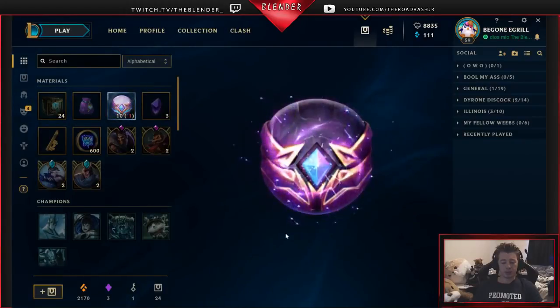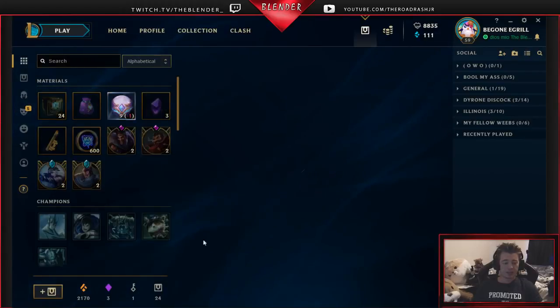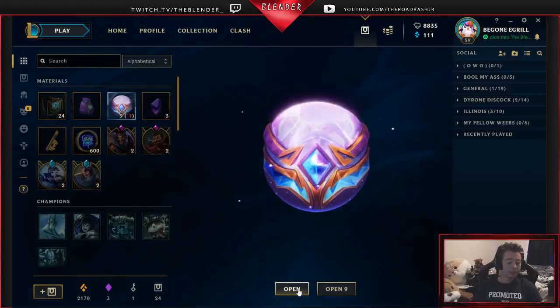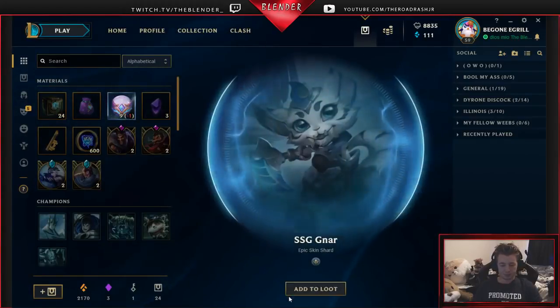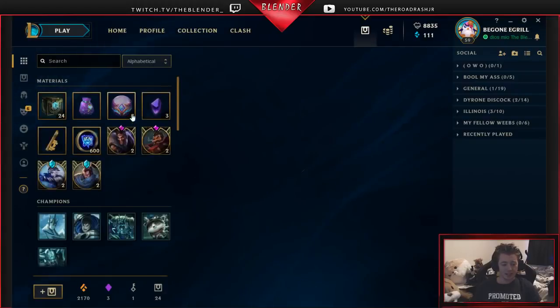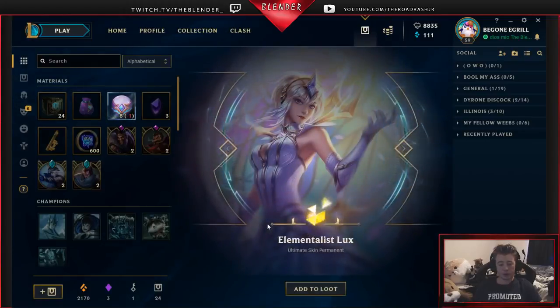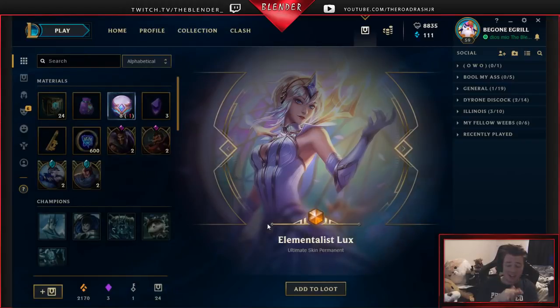Let's keep on opening them up here. Dark Star Orianna — wow, these are actually getting pretty good. I was kind of disappointed, but now that we got the bag we're opening epics, we got the legendary. Not too shabby. Samsung Galaxy Nars — nice, epic skin shard, that's some good stuff right there. Oh! Elementalist Lux! Let's go! The ultimate skin — that's sick. Nice.